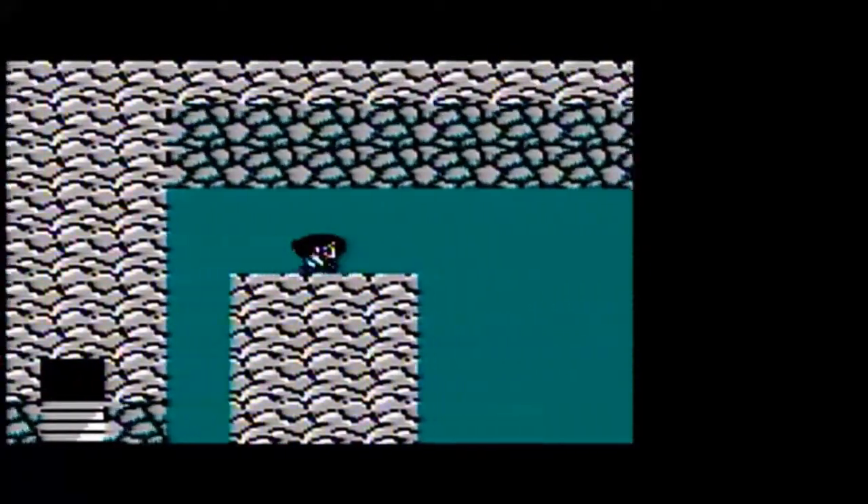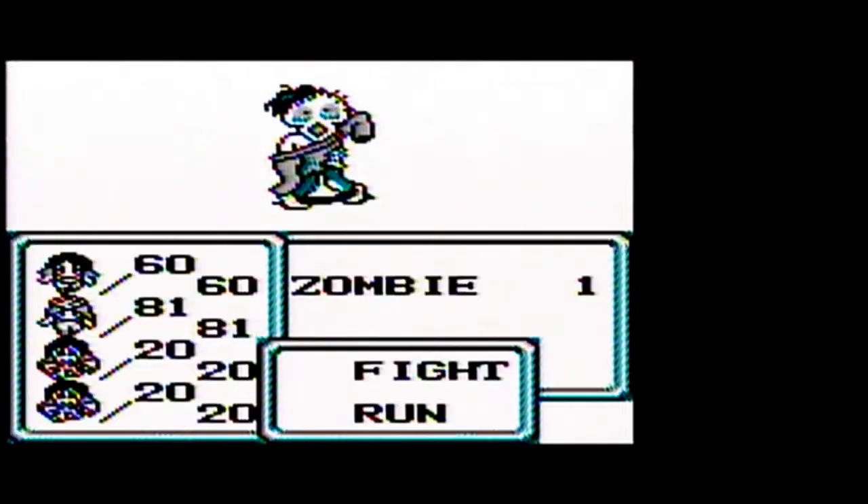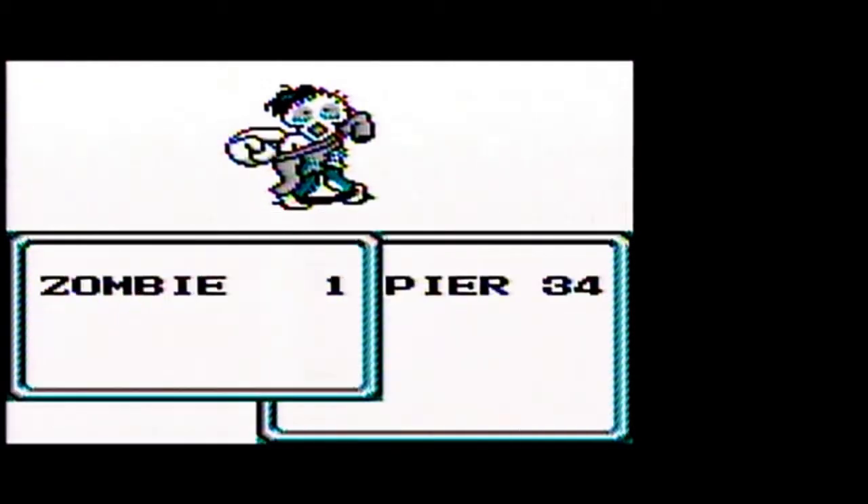Now we have these lizard monsters walking around. If you talk with them, you'll get into an encounter with them and obviously you're going to fight lizards. Lizards in the regular Final Fantasy games tend to be weak against cold. That's why we wanted to change both of our goblin monsters into these Obaki monsters, because they have a chill attack.